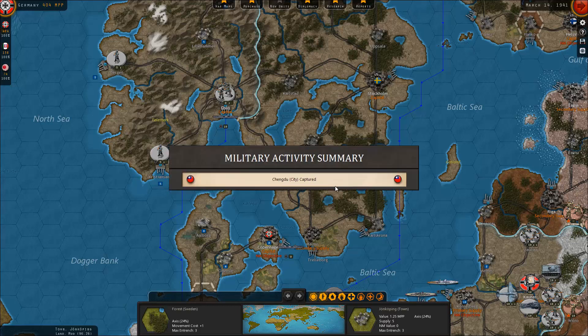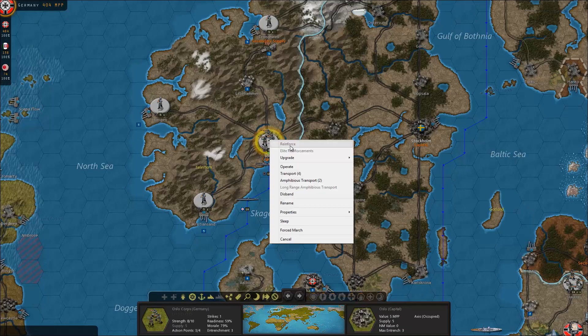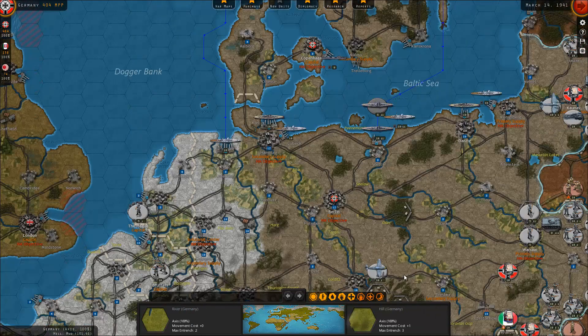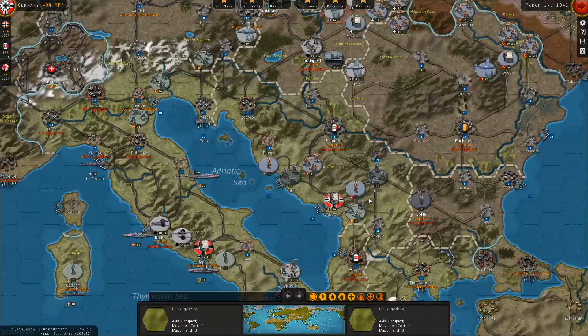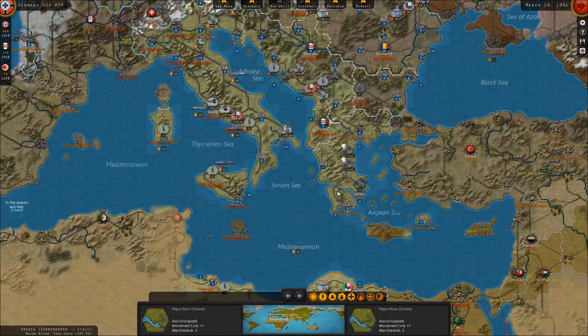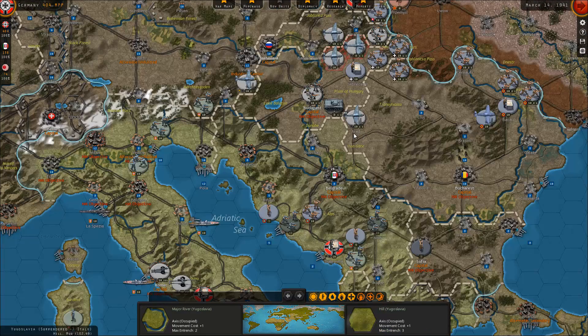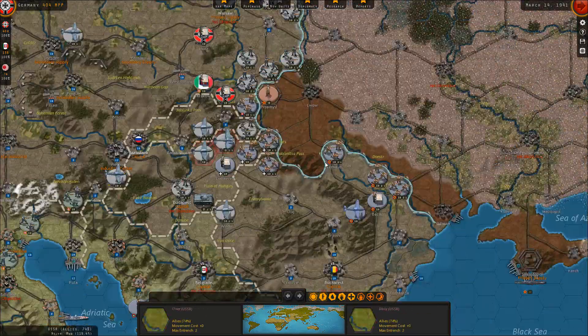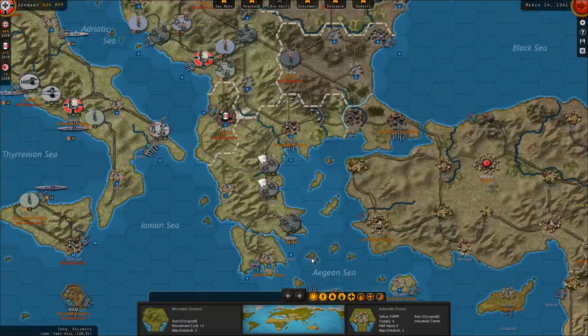Hello and welcome back once again to Strategic Command World War II: World at War. Let's continue where we left off the previous time, which was just about doing a little bit of this and a little bit of that. We're going to prepare for the invasion of the Soviet Union — that's pretty much where we were at.